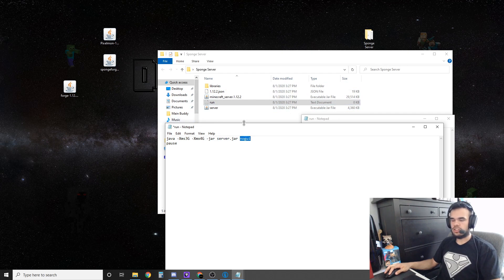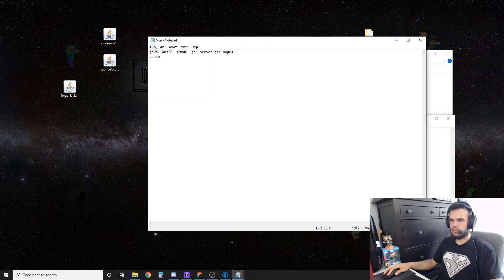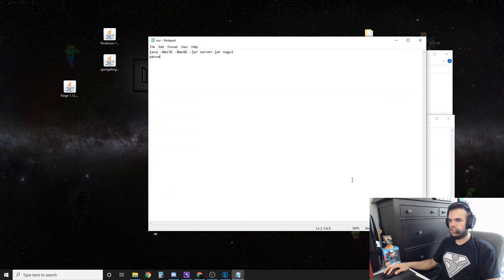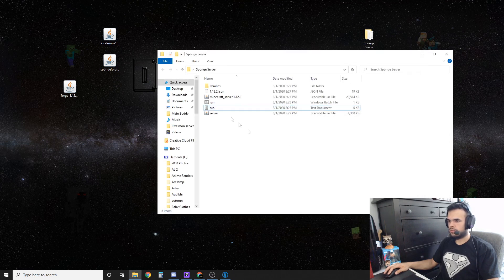The 'nogui' flag means the white box won't show up — you can remove that if you want, but don't close the black box because that's your server. 'Pause' prevents it from closing if there's an error. The RAM values set the starting and max amount — make sure max is at least equal to or bigger than the starting. Go to file, save as 'run.bat,' and hit save. Double-click it to run.